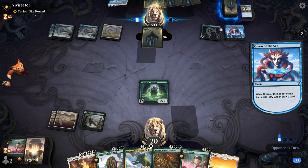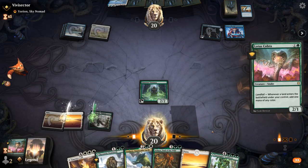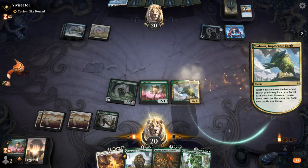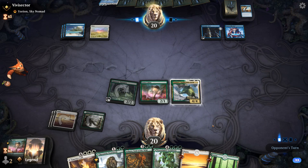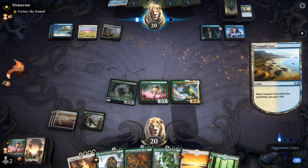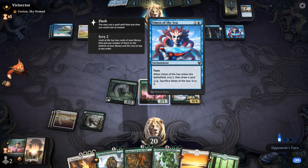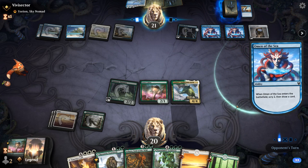Maybe go Cobra into Yasharn. If they want to scatter, we still get to draw a card. And if they want to Conqueror's Death, at least we're not losing Ashaya. Yasharn also prevents them from sacrificing Omen of the Sea. Opponent's got their own Mazemind Tome and another Omen — so yeah, the opponent playing Yorion is going to be quite powerful.